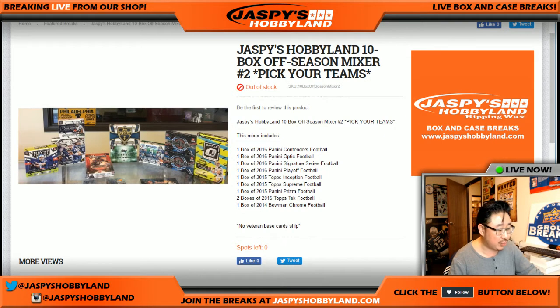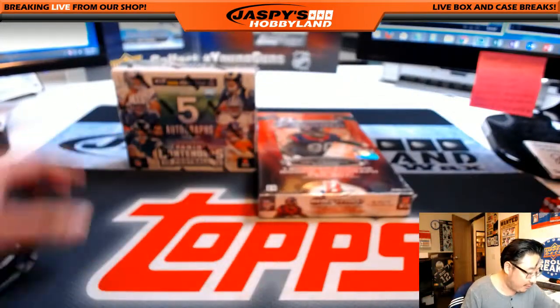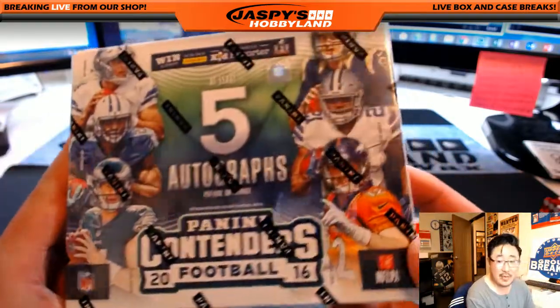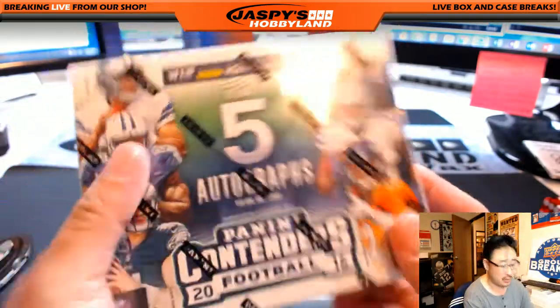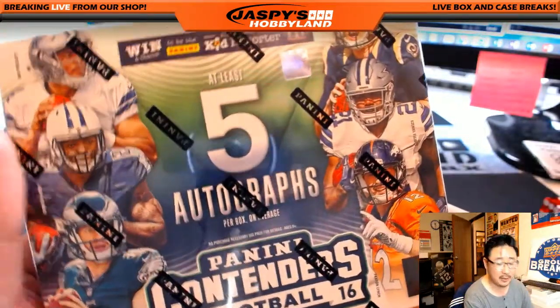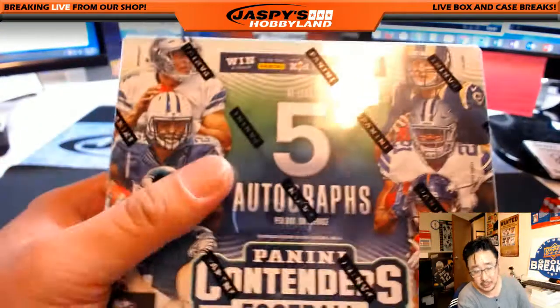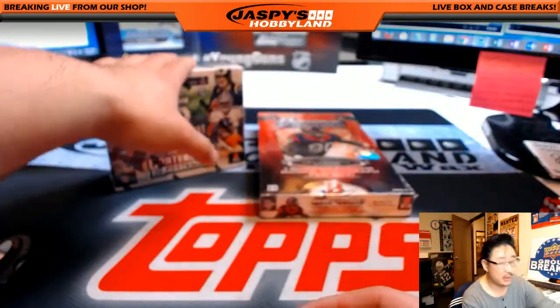So we had to scramble to find an extra box. In the end, Nick Jaspi decided that we were just going to go ahead and give you a box of 2016 Contenders Football. So it's the same year as the missing box, 2016 Panini Donruss Optic, but you get at least five autos — usually there's six. Contenders are a little bit more expensive, a little bit nicer anyway.